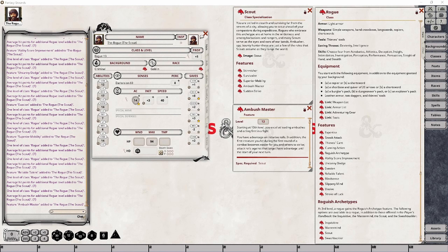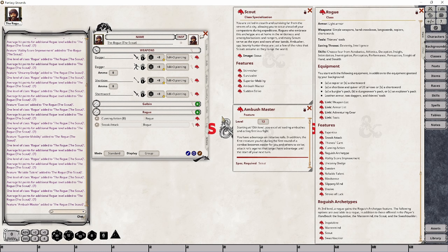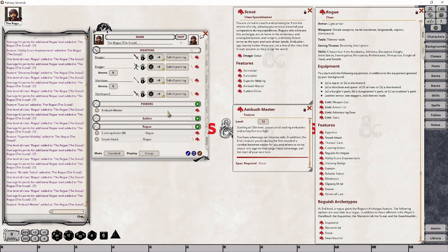At rogue level 13, your character will gain the Ambush Master feature, giving your character advantage on initiative rolls and providing an attack advantage to the rest of the party on the first creature you've hit within the first turn of combat. However, once the next turn starts, you and your party will lose that advantage and attack as normal. This is the first feature we are really going to want to add to our Actions tab in relation to this subclass — I'm going to call this Scout.